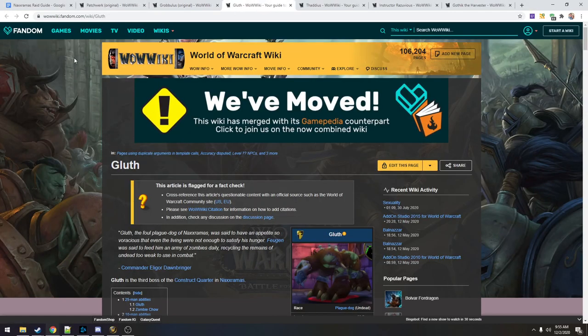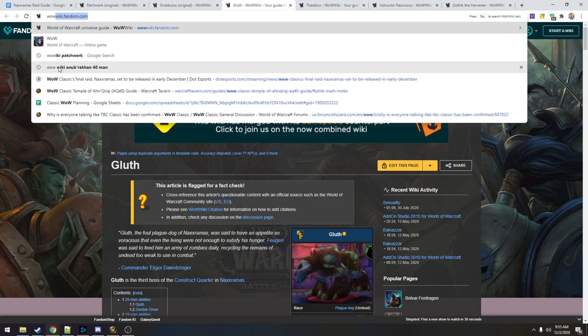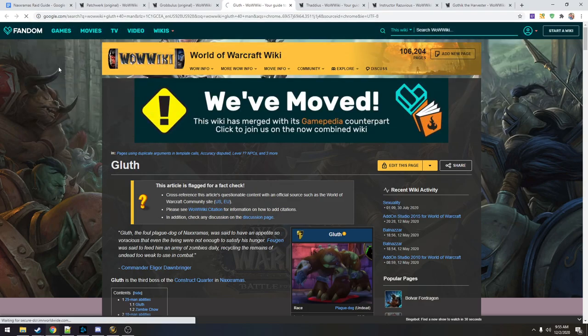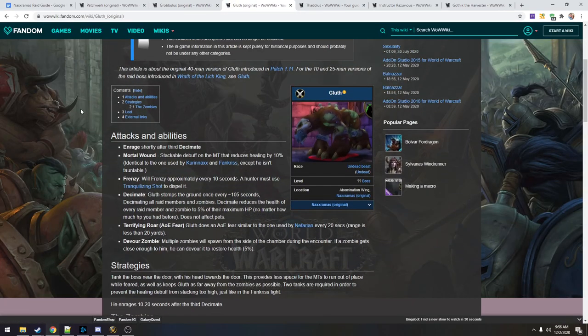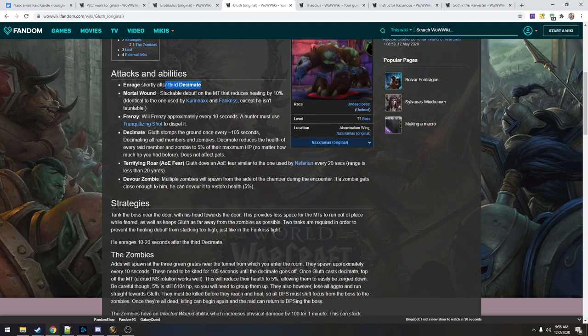Okay, here's Gluth. He has an enrage shortly after — we don't know what that is yet, so let's skip that. He has a Mortal Wound, a stackable debuff on the main tank that reduces healing by 10%. This is like Fankriss, but the difference is that this guy isn't tauntable. He also has a frenzy about every 10 seconds — we're gonna need a hunter rotation on that.